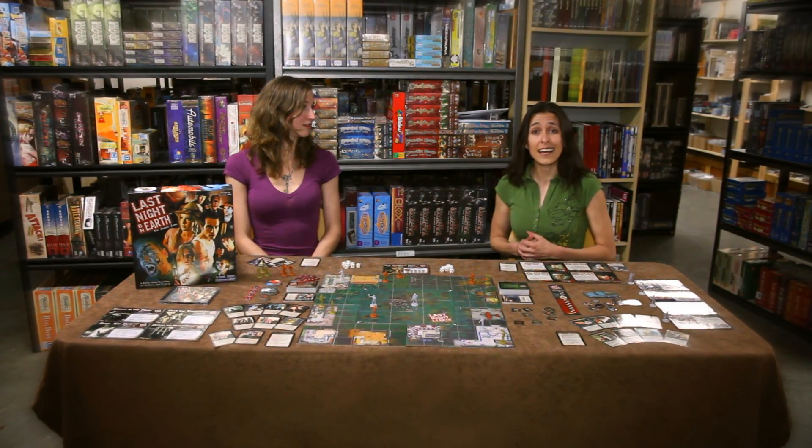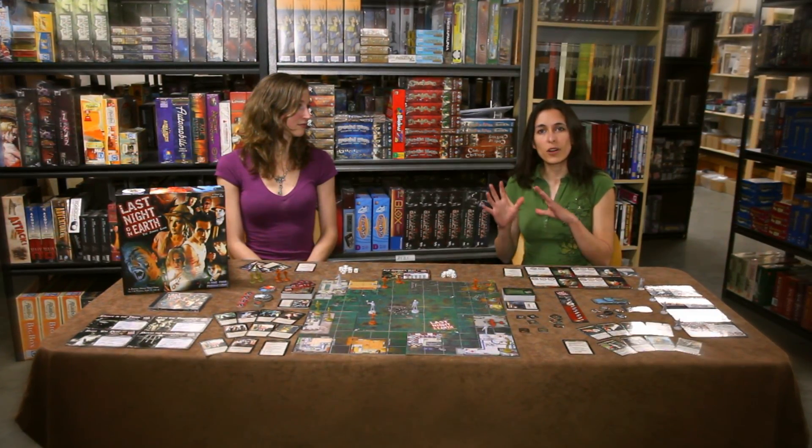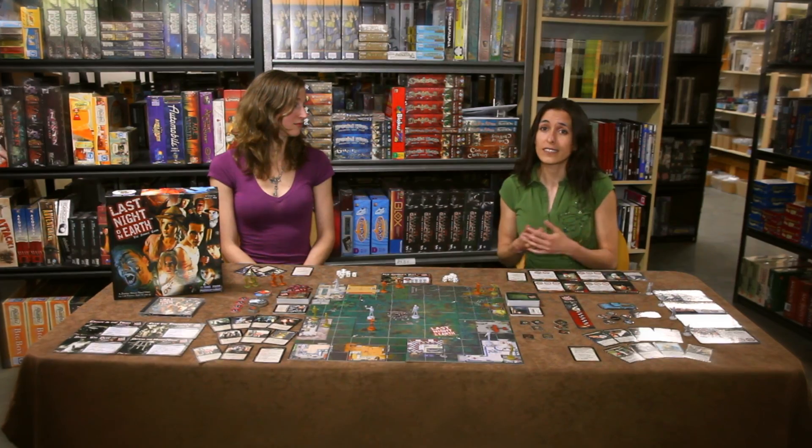After the zombies have moved, any hero that finds themselves in a space with one or more of them is going to have to fight. Combat in Last Night on Earth is pretty simple. All of the zombies in a square are going to be divided evenly among all the heroes in a square and all combat is resolved through six-sided dice rolls.